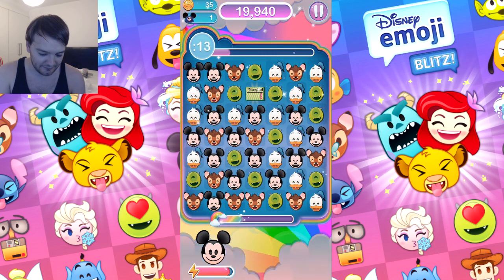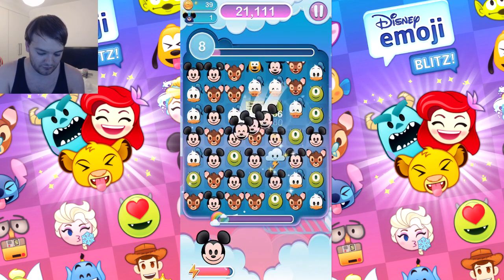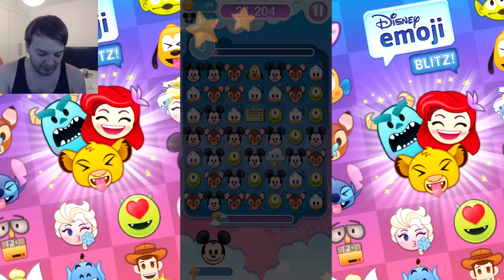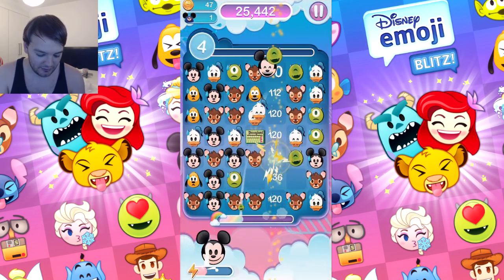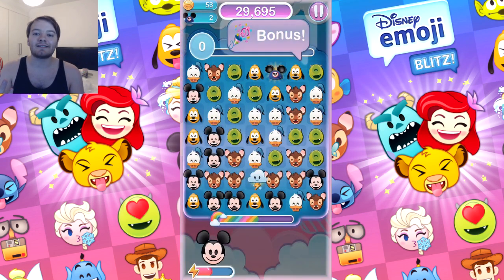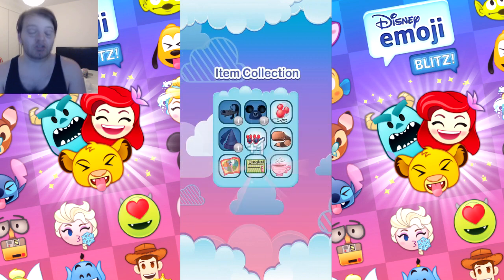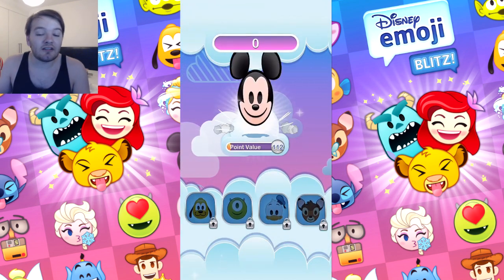I'm panicking, I don't know where to go. Mickey, do something - lightning bolt, there we go! That worked out. I got it right at the end when time ran out - I got it! I'm in blitz mode so it gives you random lightning bolts apparently. I've got two more items, I only need three more so that's not too bad.